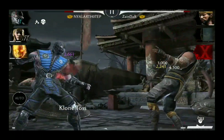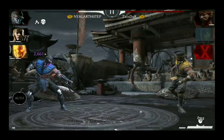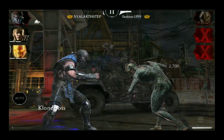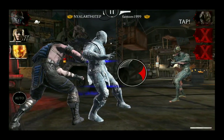His Special 2 attack is called Clone Toss and there is no buff or debuff tied to it — it simply deals damage. Sub-Zero throws a frozen copy of himself at the opponent and this attack is also capable of knocking out your opponent.